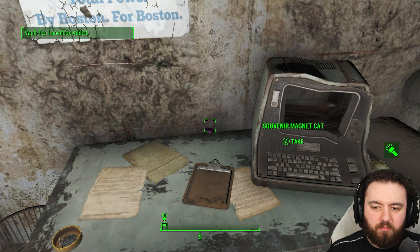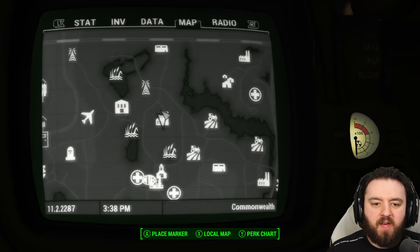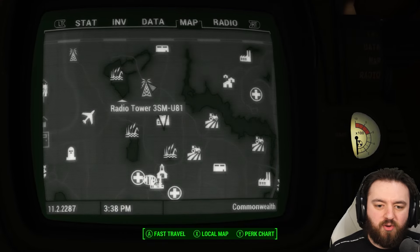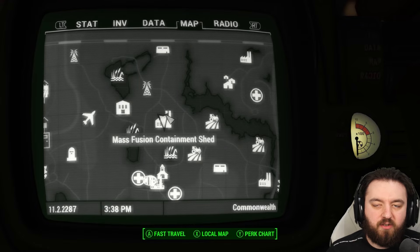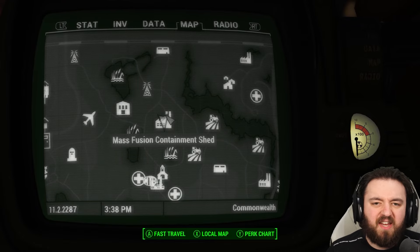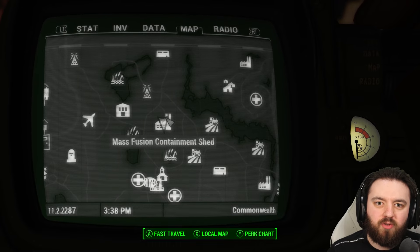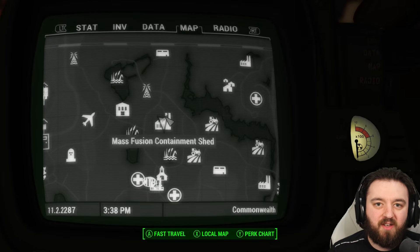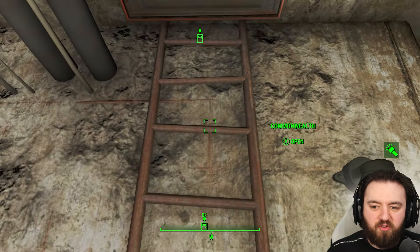Open the lunchbox and you might just get lucky — a souvenir Magnet Cat. Nice. The radio tower is over here: 3SMU81, and it is the one that will provide the signal for you to find this place. Mass Fusion Containment Shed is probably one of the most notable locations, and a lot of the time the game will point you here through notes or a few other methods, so always be sure to visit.